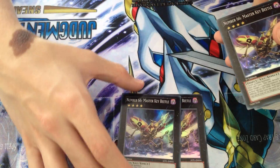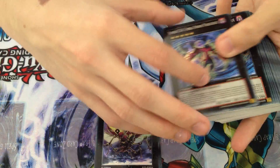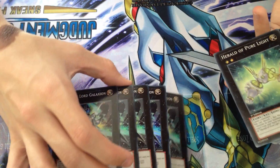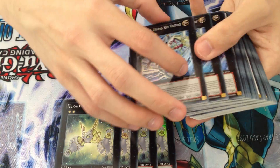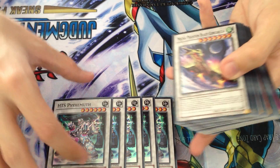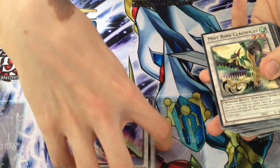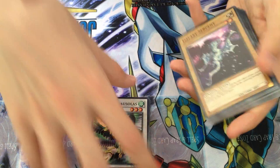Starting with the XYZs and Supers: we got five copies of Number 66, Master Key Beetle; five copies of Umbral Horror Masquerade — the Key Beetle's always good but the Masquerade not so much; another five copies of Star Leash Lord Galaxion; four copies of Herald of Pure Light; and three copies of the cover card, Utopia Ray Victory. For the Synchros, we got a ridiculous amount of HTC Psyhemoth — five copies — and the same amount of Conquerodas, so those were definitely the easy-to-get Synchros.